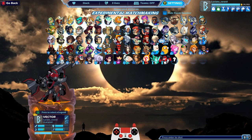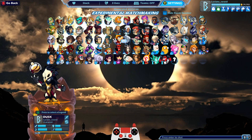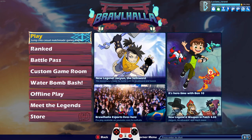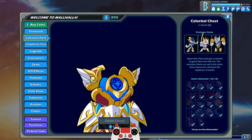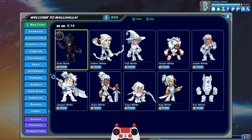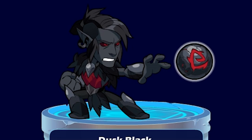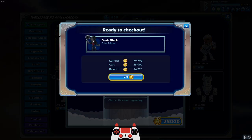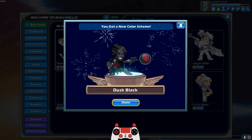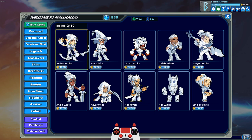I have many legends beyond level 25 because I do like playing them even after I get the black colors. But for the most part I'm trying to focus on legends that I don't have black colors for yet. Dusk is level 25 now, so we have to go into the store and buy the Dusk Black Classic Timeless Legendary. Look at that orb with the black and red — that looks really good. 25,000 gold coins — that's why I save them only for black colors, baby, let's go!